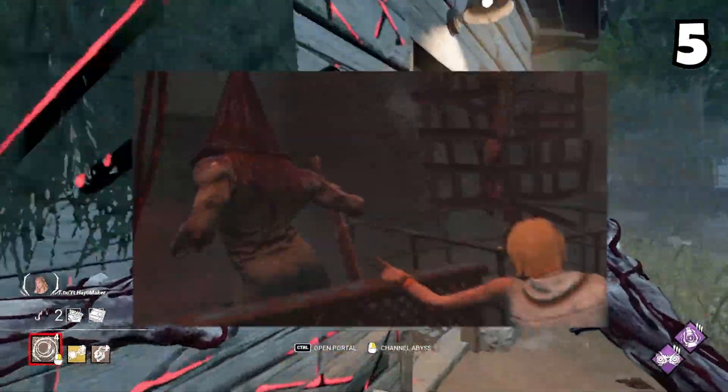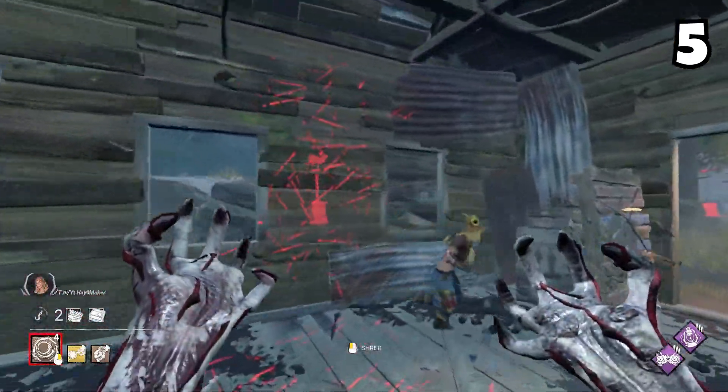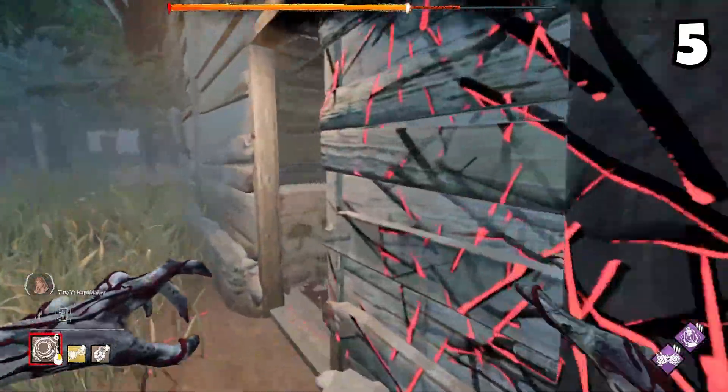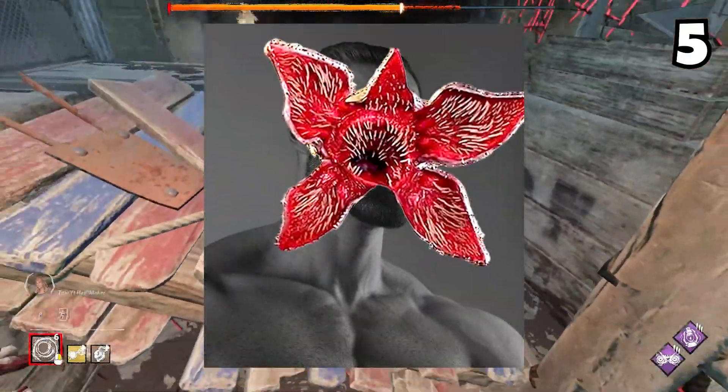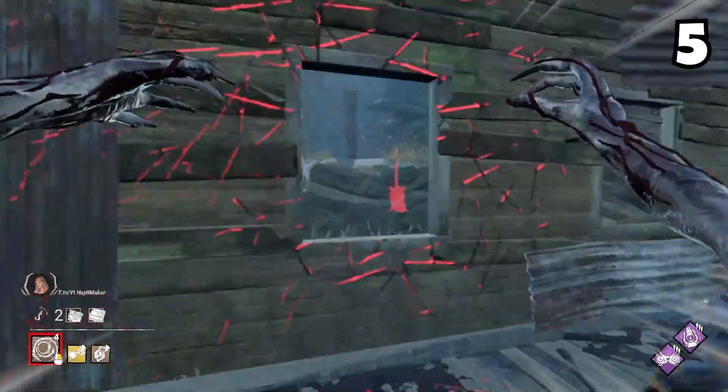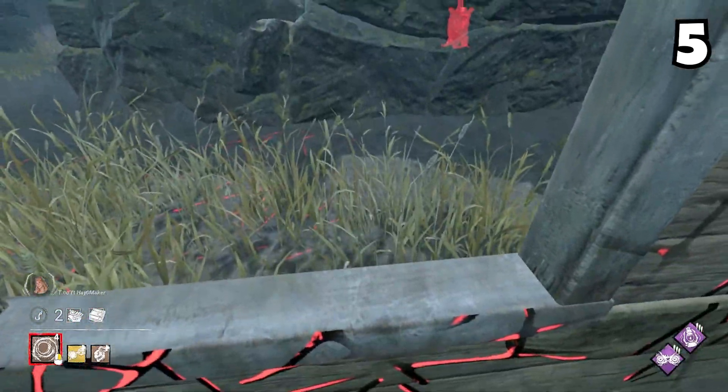Demogorgon is a little similar to Pyramid Head because both of these killers can use their M2 to bait survivors away from windows and pallets. This makes Demogorgon a strong zoning killer, and holding down your shred can be as powerful as using it. So don't try and go for shred attacks right away so you don't get baited by a survivor.